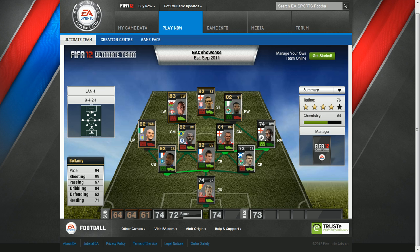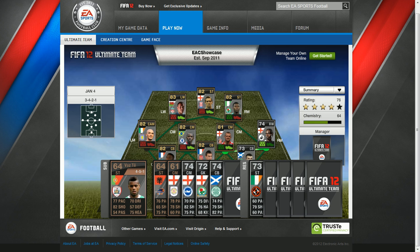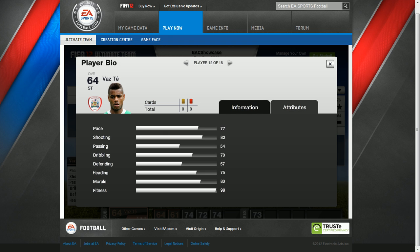So down onto the subs bench now. We've got a striker, Vaz Te, playing for Barnsley. His pace is 77, shooting is 82, passing is 54, dribbling is 70, defending is 57, heading is 75, morale is 80 and fitness is 99.